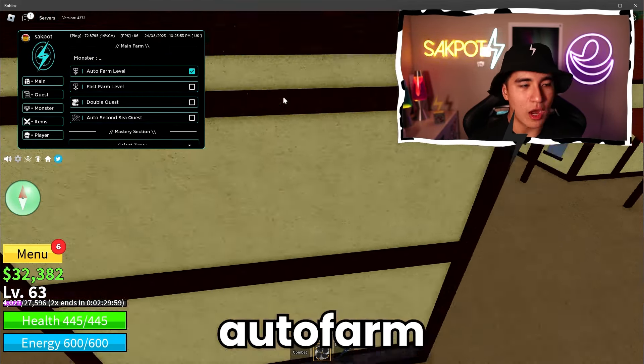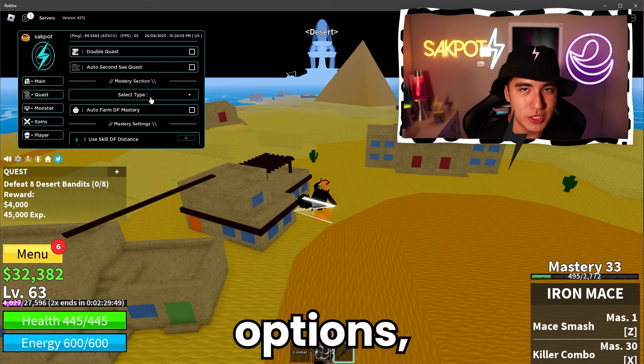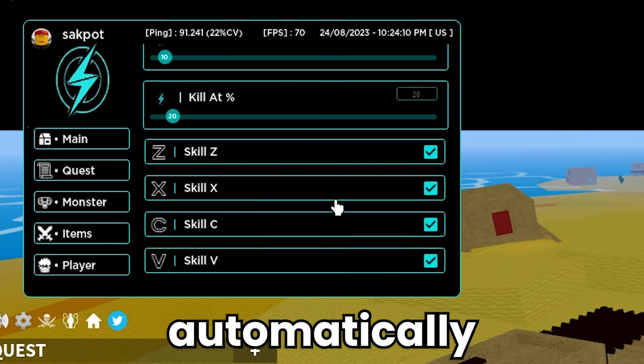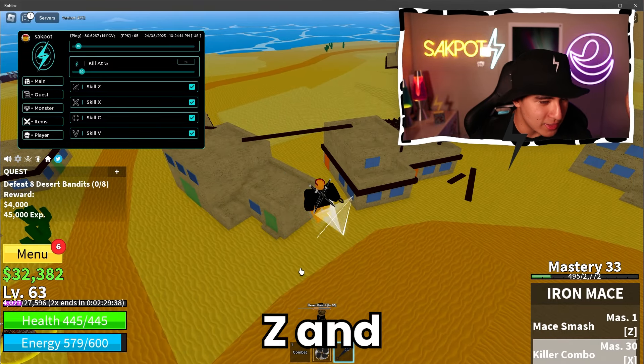Let's go and just auto farm our current level. While we're working on that, I can show you guys some of the mastery options. You guys can select your dragon fruit distance for its usage, and automatically use its skills so you don't have to sit here and click X and Z and whatever.